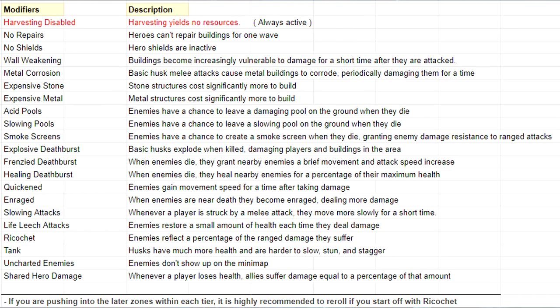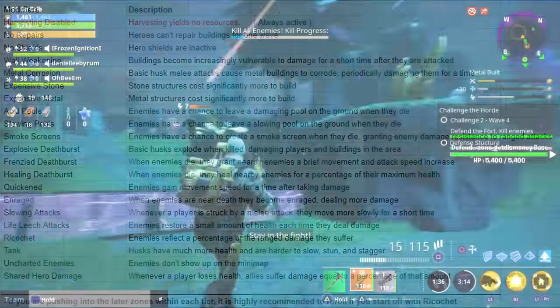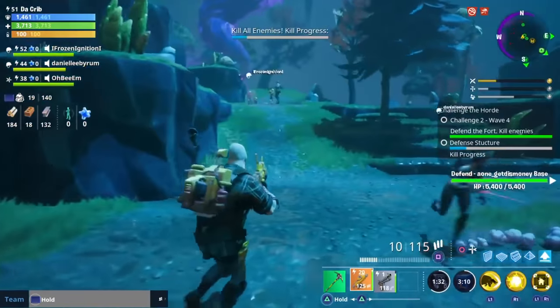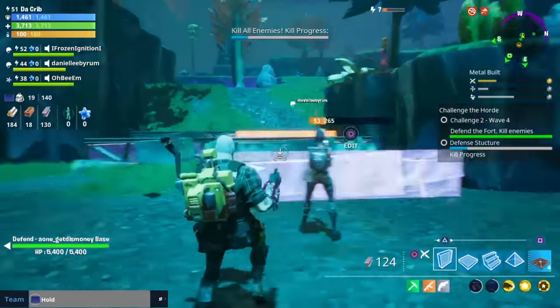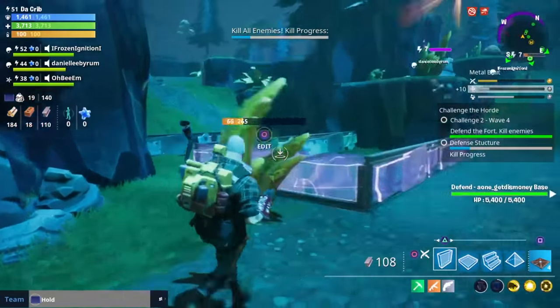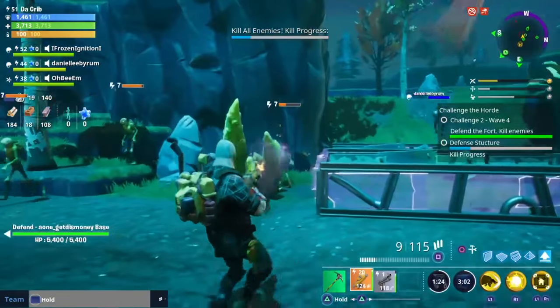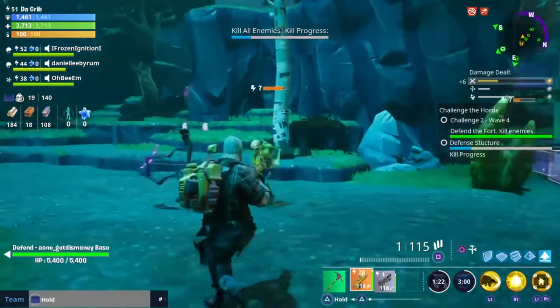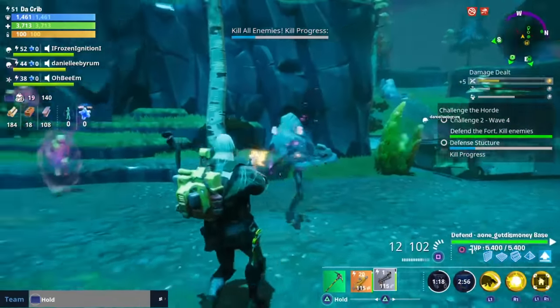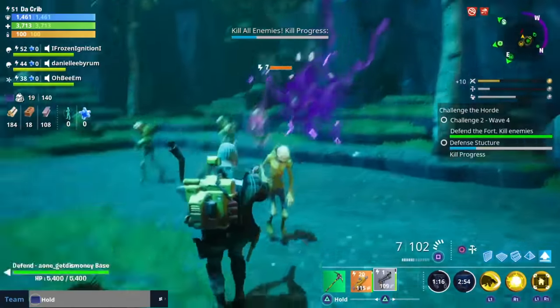There are also modifiers and I'll pull up a list of the modifiers from the first Horde Bash event. I'm not sure if they're going to use the same ones for the one coming out tomorrow, but tank, ricochet, and life leech were some of the harder ones. Throughout certain waves, you'll encounter an increased number of a certain type of enemy — you may have waves with a bunch of lobbers, smashers, takers, sploders, flingers, and blasters.